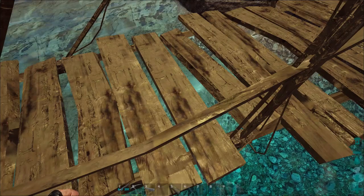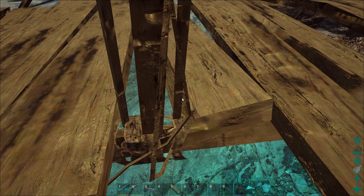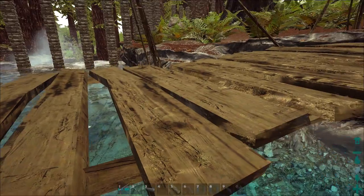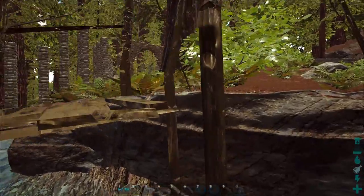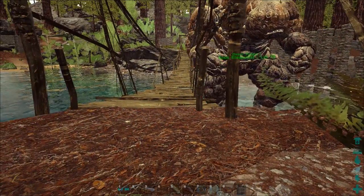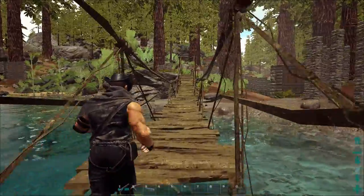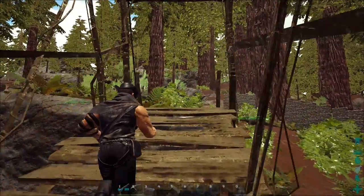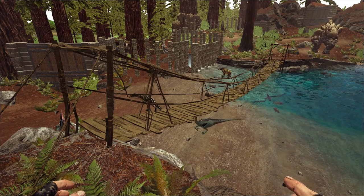Now we have it at the other end, and it's a little bit off, but I think we can work with this. I'm going to make a few minor adjustments to the length of the bridge, shorten it down a little bit, toggle very minor adjustments on and off for the actual angle of the bridge, and before you know it we end up with an almost perfect fit at both ends. I think that looks pretty good. I could have put foundations down to completely square it up, but it really wasn't necessary in this case.